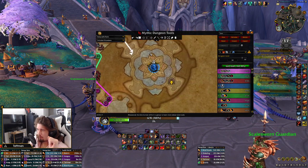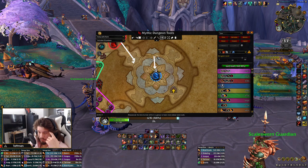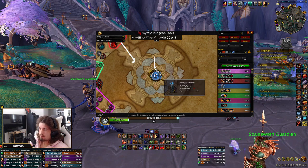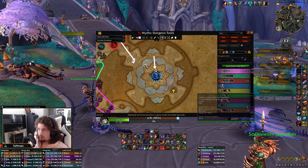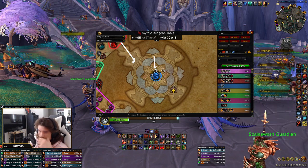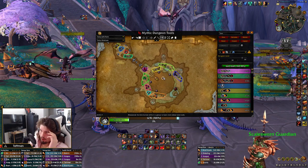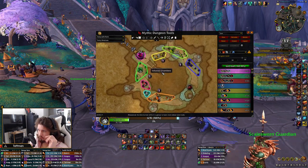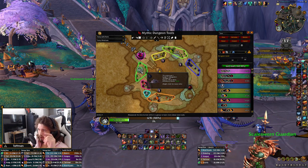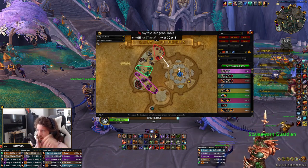We go boss, usually taking in some eggs. When you walk on eggs they spawn whelps and it also pulls the boss, so I'd recommend pulling the boss with a Heroic Throw or whatever ranged ability you have rather than walking on eggs — it's going to hurt. The only thing that differs from Tyrannical to Fortified weeks here: on Tyrannical we'd go straight left, we don't need Lust on the dragon. On Fortified weeks we Lust the first pull.